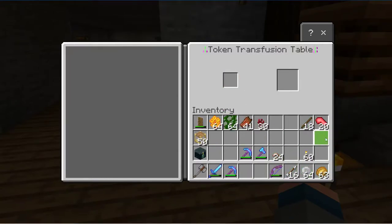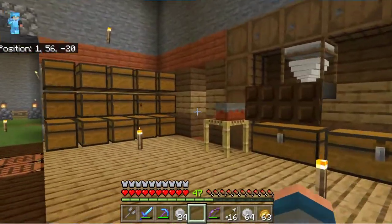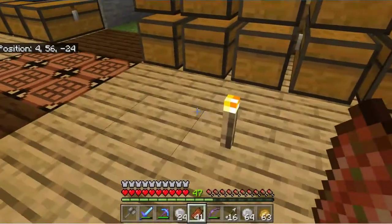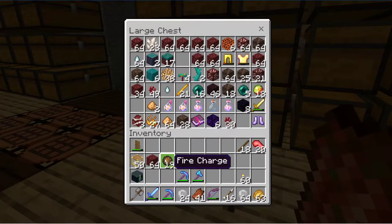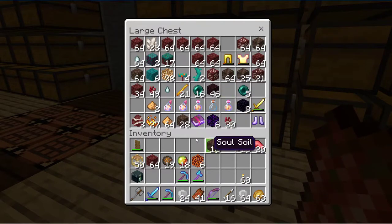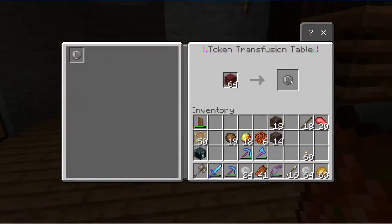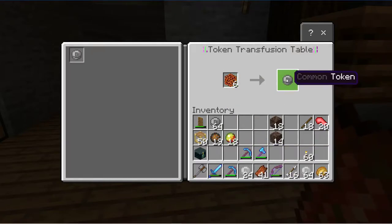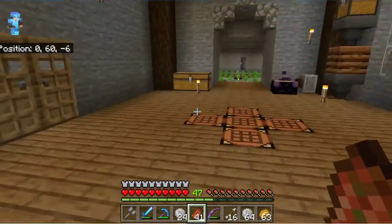Oh, that's sea pickles — gosh, I'm gonna be here for ages experimenting with it all. Mushrooms do — you can use mushrooms. What about these? Let's try some netherrack and some fire charge, some magma creams, magma block, soul sand and soul soil.